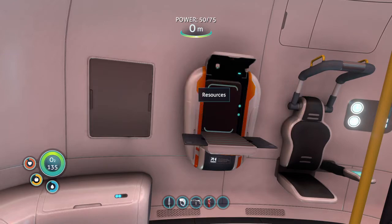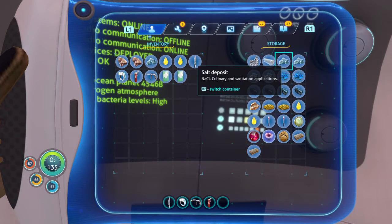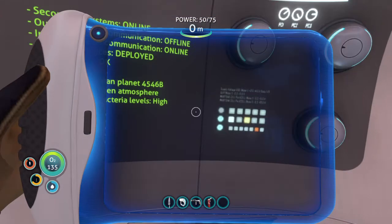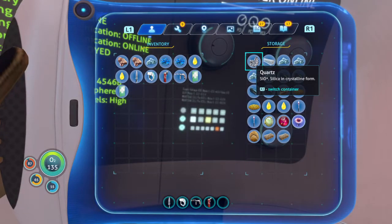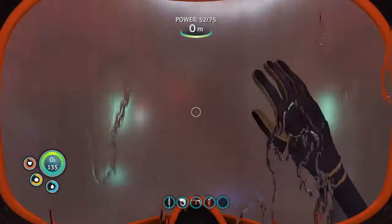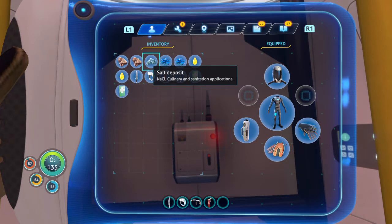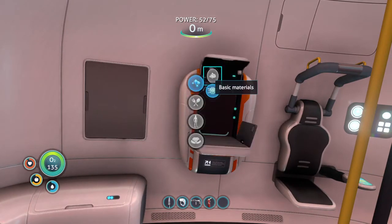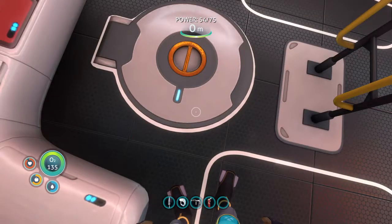Acid mushrooms? Acid mushrooms are easy to get, they're just everywhere. I already have two copper ore — perfect. Two glass. I need ten titanium — okay, this shouldn't be that bad. I think there's lead in here too. No, I used my lead. So now we do need lead. I have the copper ore, I need the acid mushrooms. I already have the two glass. I need the lead and silicone rubber.